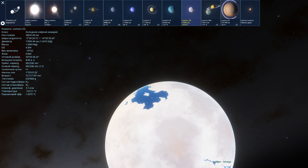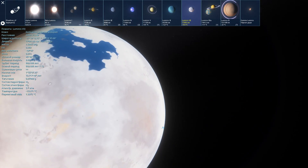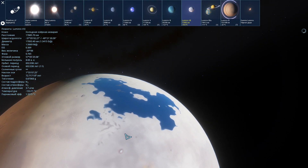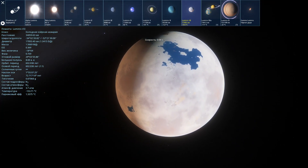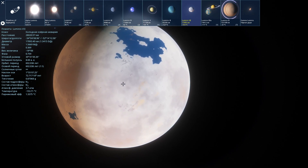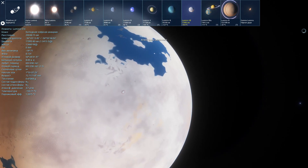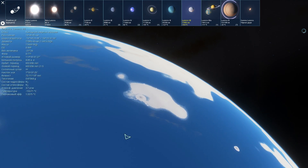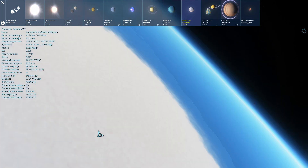Атмосферное давление — 3,7 атмосферы, чуть повышена по сравнению с Землёй. Холодная озёрная аквария. Атмосфера у планеты есть, или она просто замёрзла на таком расстоянии и превратилась в снег, упав на поверхность? Тонкая разреженная атмосфера, видимо, как на Марсе. На планете жидкий метан, я так предполагаю. Это не вода явно.